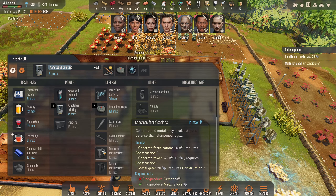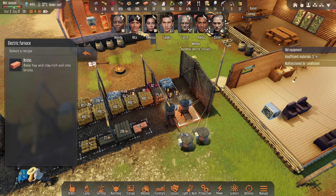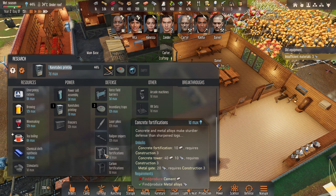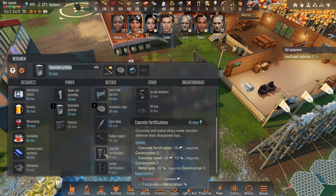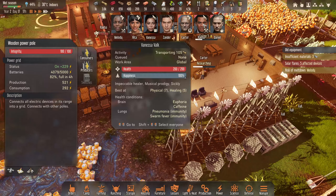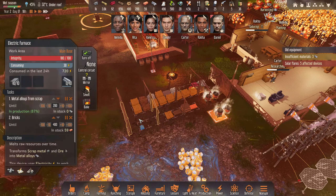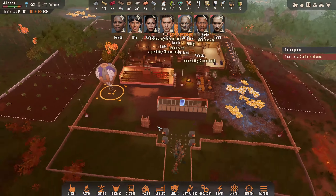I want to tick the bricks up as much as I can because I'm going to upgrade all of this. Defensively, we probably need to go and research fortification - we need concrete, so we need to produce cement. Let me double check - concrete fortifications require producing cement. I'm not even sure I can do that because we don't have the right setup. I can't figure out for the life of me why I can't do that. I thought you could just create cement when you had stone, but it doesn't look like I can.